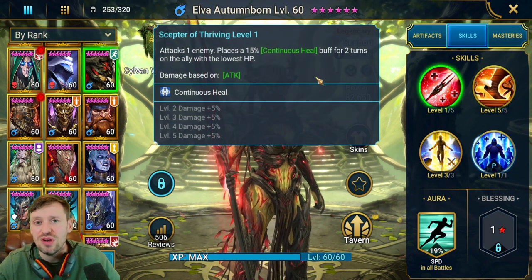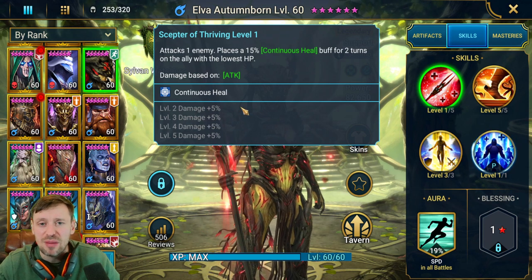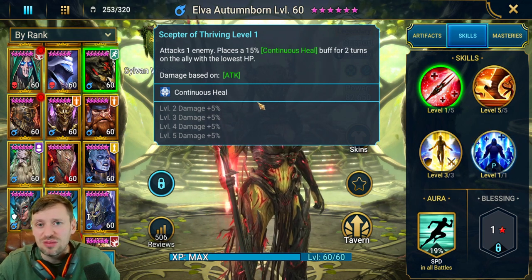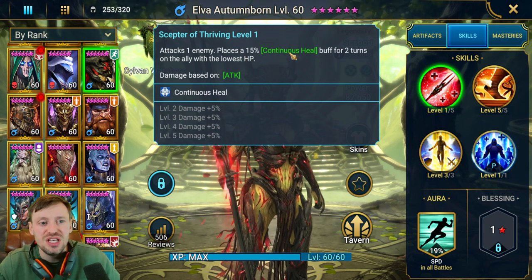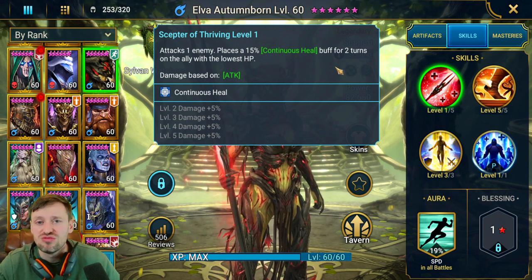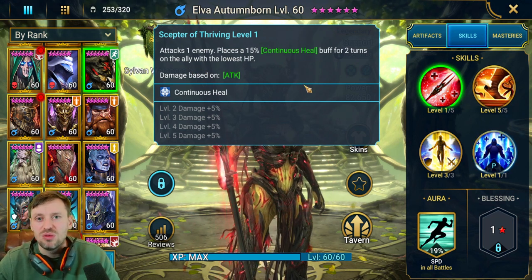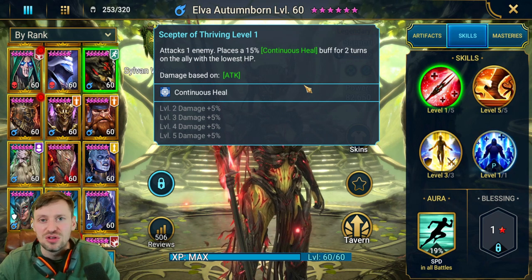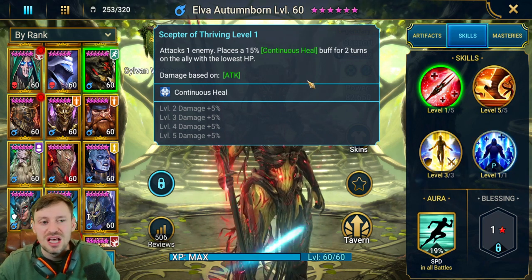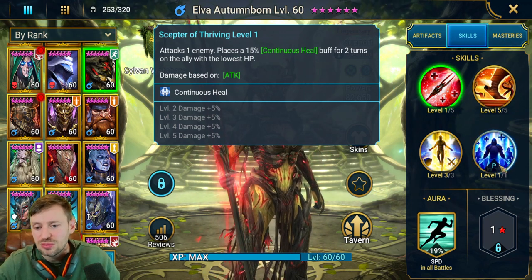Her A1 doesn't need books because it's all about damage, and she's a support champion so damage isn't the priority. The Continuous Heal buff for two turns on the ally with the lowest HP is really strong, and because she's so fast — especially in Hydra — she's constantly throwing out these heals on all your allies, keeping the team topped up.